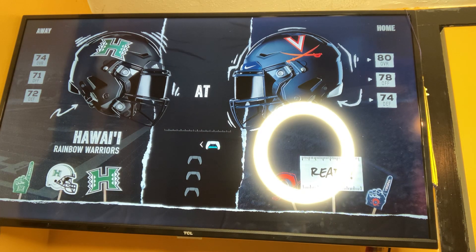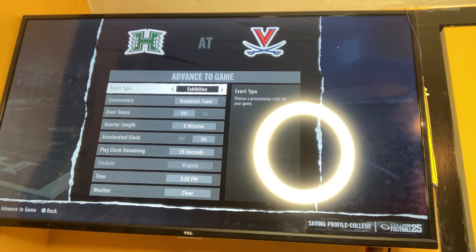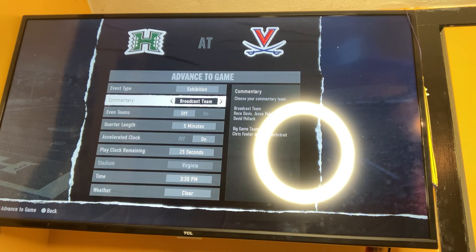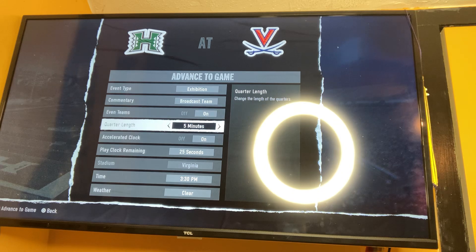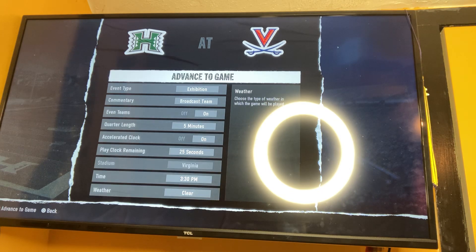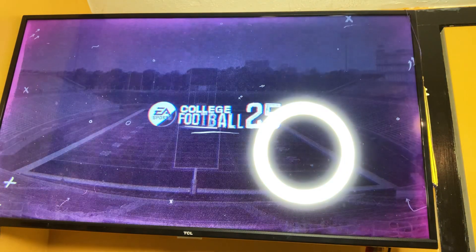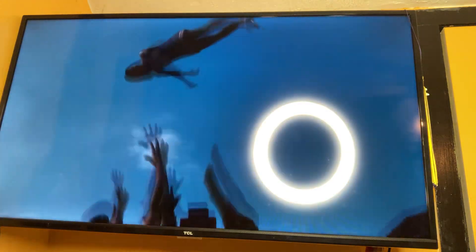I'm playing as Virginia. This is an exhibition game. We're going to use the broadcast team. The teams will be even, just for fun — five minutes, front clock. So now we're ready to play our first game. Here's my gaming review of EA Sports College Football 25. I'm playing as the Virginia Cavaliers against the Hawaii Rainbow Warriors, and we're playing at home.